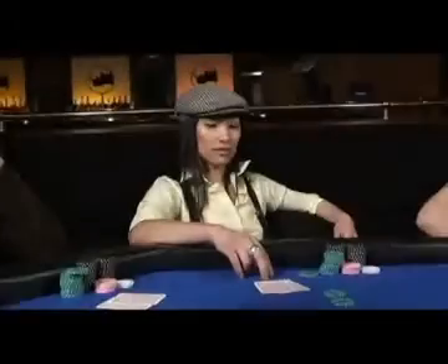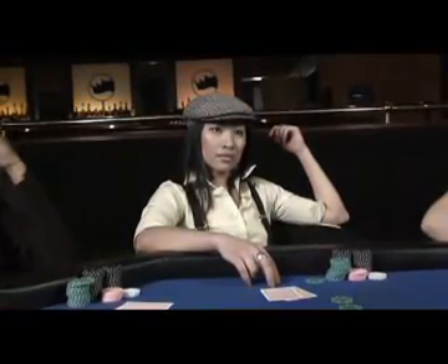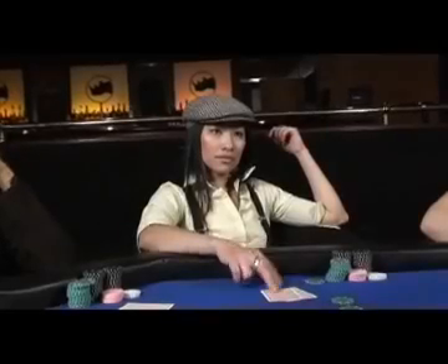The pot hasn't been raised at all, so Claire in the big blind position has only 2 options. She has already got 2,000 in the pot, so she has no need to fold. She can see a flop for free if she wants. The other option is that she can raise the bet — again, the raise is a minimum of 4,000. Back to Claire? Check.